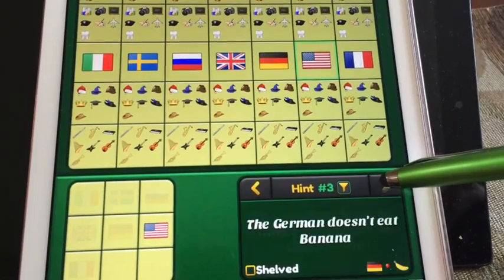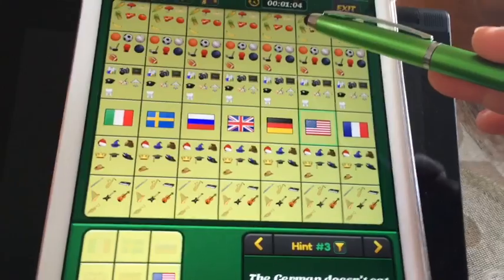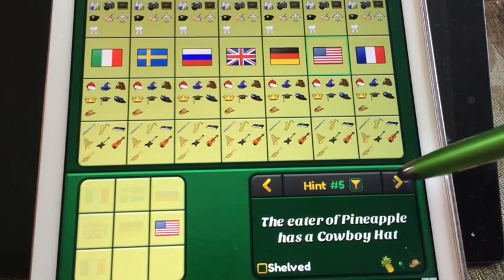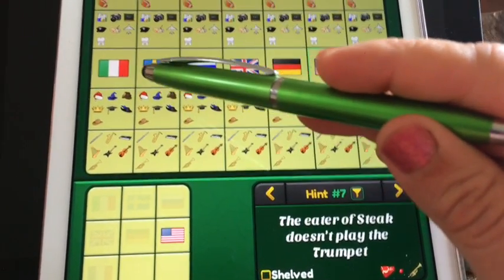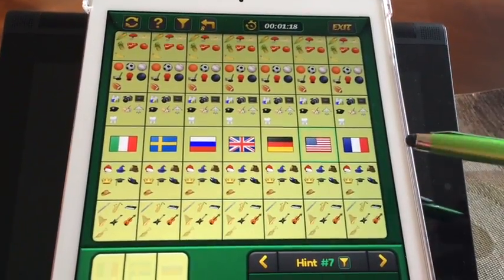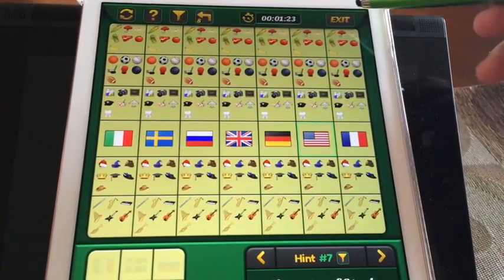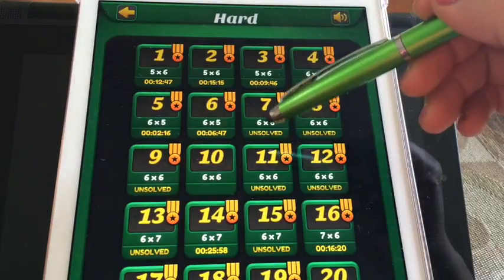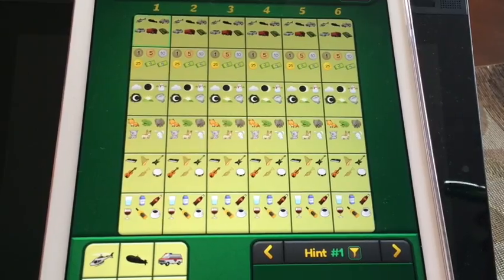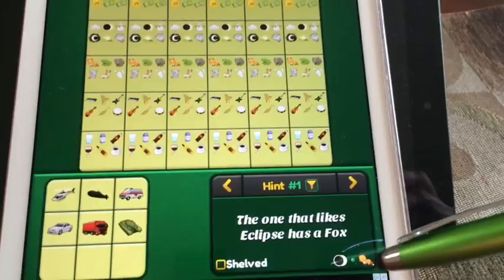When I first started this puzzle, I would select any random row and build my clues based on that. For example, this slide doesn't have the banana, so I take the banana out. The banana doesn't have a crown, so I can't do anything with that. I would base it on these rows, and sometimes it works and the puzzle is solved with no problem. But after playing for a while I noticed this method wasn't working as well as I'd hoped.